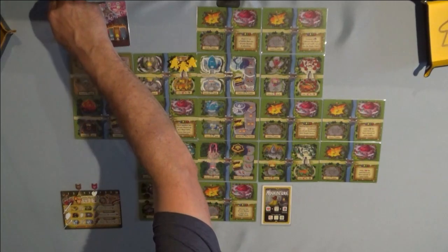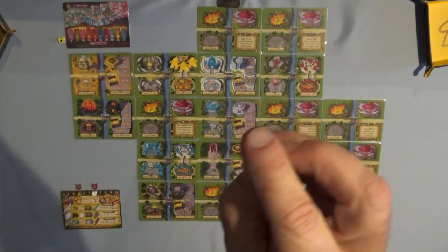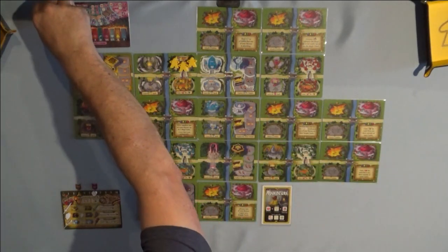Then grab the purple mushroom and place that on the very first space of the spell track at the top, which tracks your mushroom movements. Then grab your purple magic token and place that at the very beginning of the magic track.